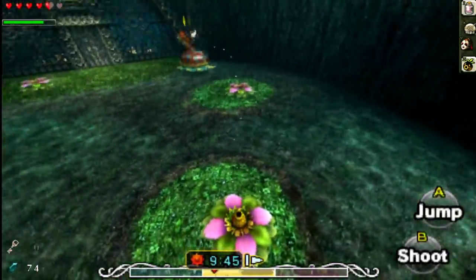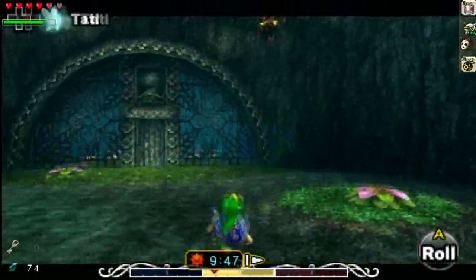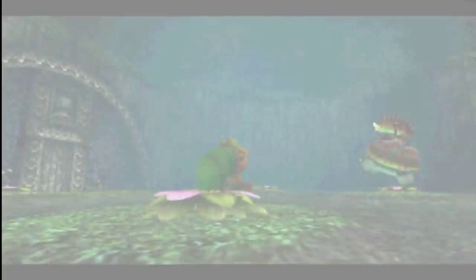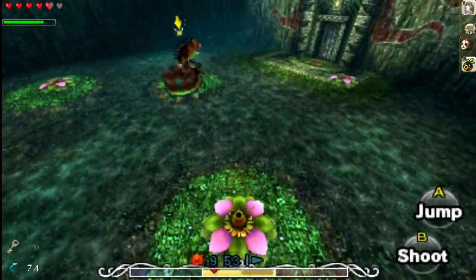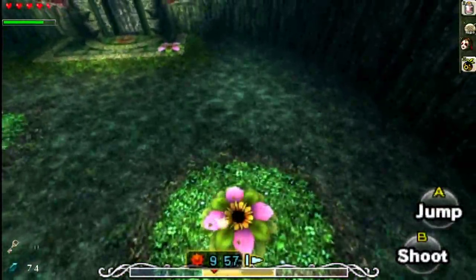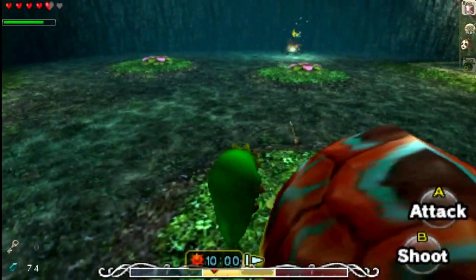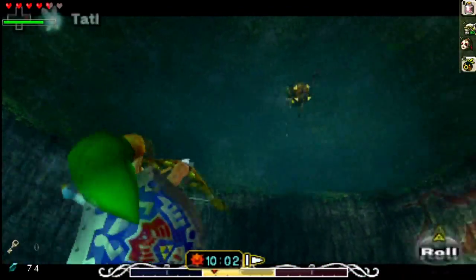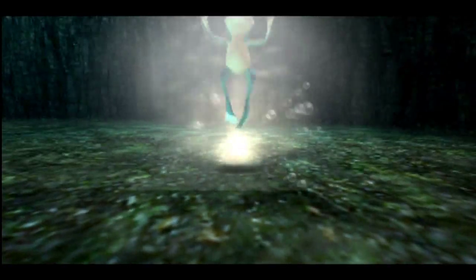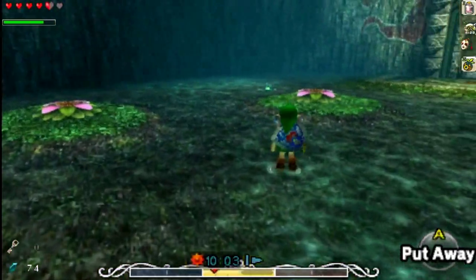Too early, too early. You want to wait for him to do that little thing on the wall — that's the opportunity to shoot him. Too early again. This should be the last one. Got him. Now he turns to normal frog, which will become useful later on in the game, but not now. Right now it doesn't really matter.